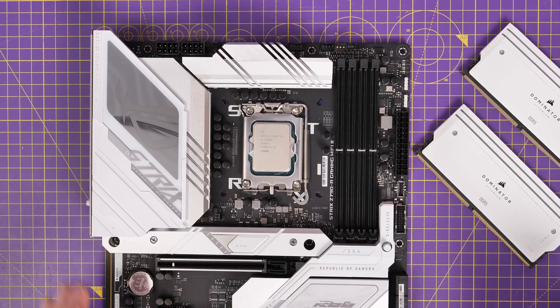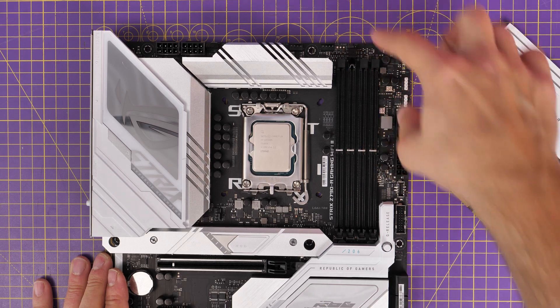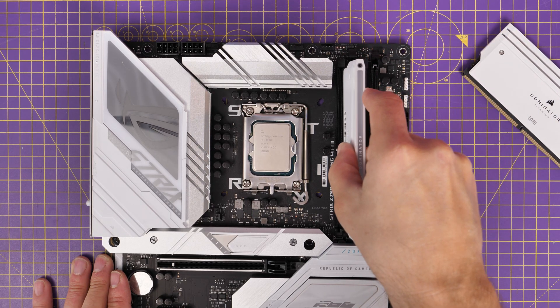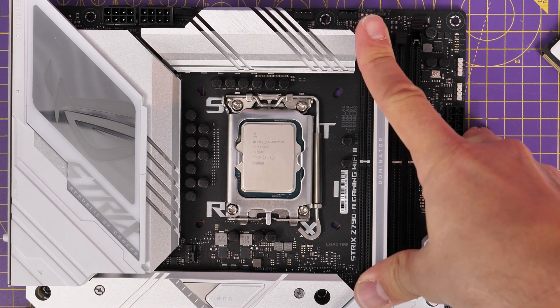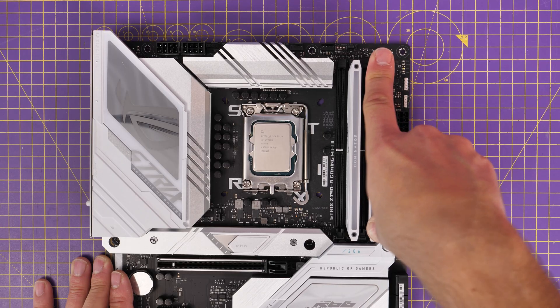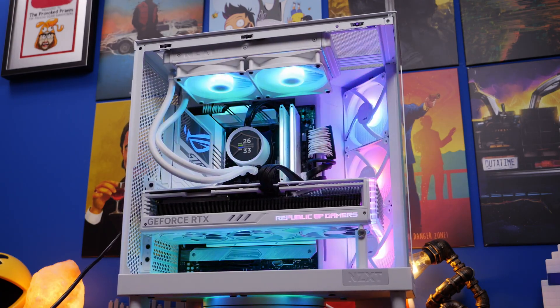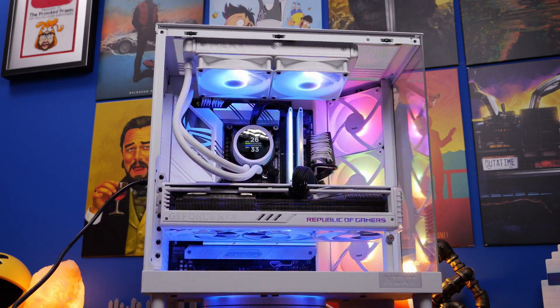DDR5 RAM, for the most part, is usually better if you put two sticks of RAM in your system into slot A2 and B2. This should ensure that you're getting good system stability and the right speeds out of the RAM. There have been issues with trying to fill all the slots, and this leads to the problem where you've got a gap — two empty slots and this horrid gap in your system.